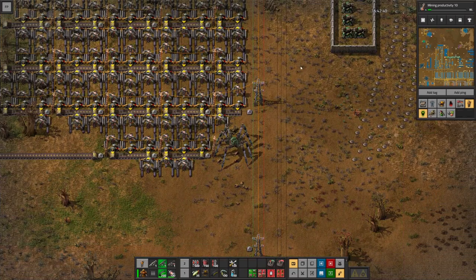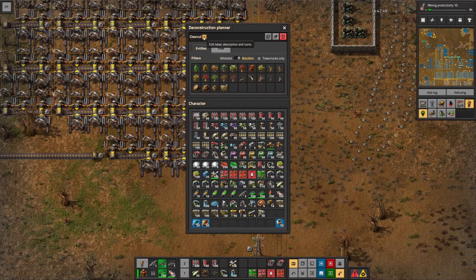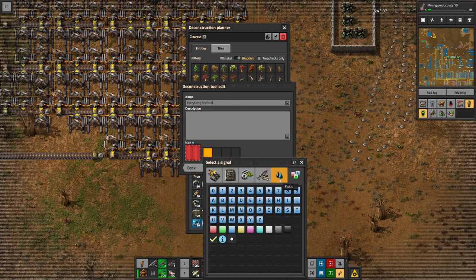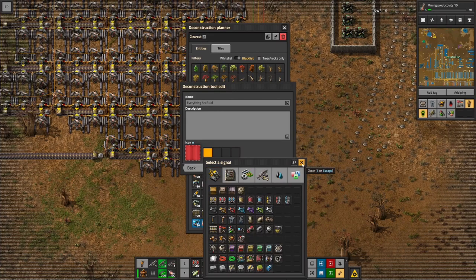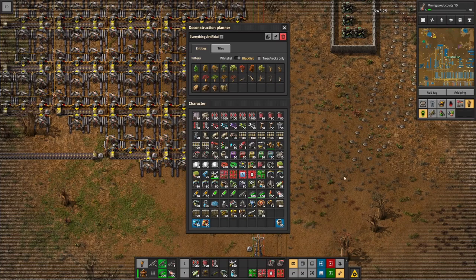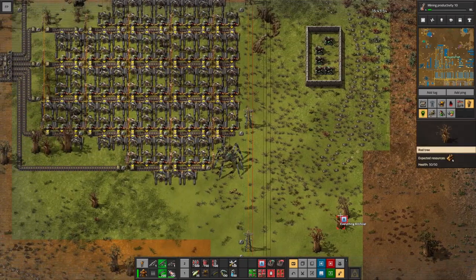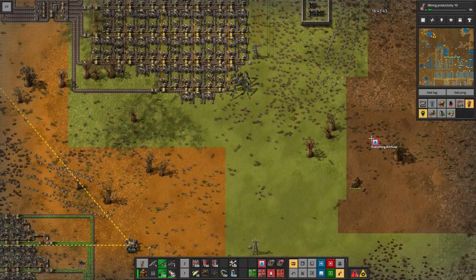We're going to make a copy of our clear-cut deconstruction planner and modify it. This deconstructs trees, rocks, and cliffs — but we're going to change it from whitelist to blacklist, which makes it do the opposite. In other words, this will deconstruct anything that is not a tree, rock, or cliff — everything artificial we might have put down here. This lets us follow good camping etiquette: take nothing but photos, leave nothing but fingerprints. We can confirm it cannot deconstruct trees but can deconstruct structures.